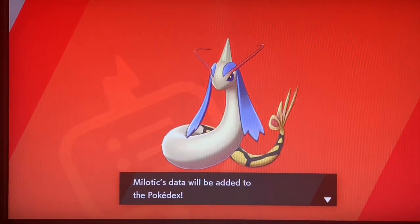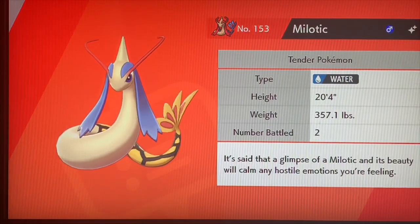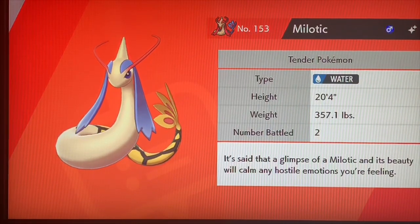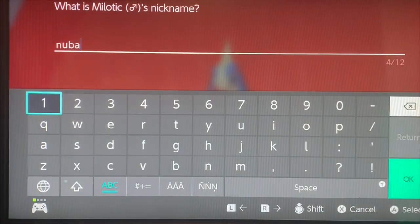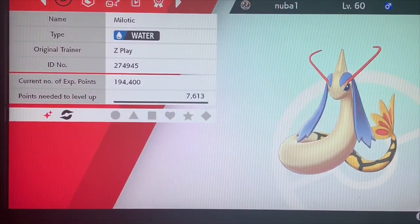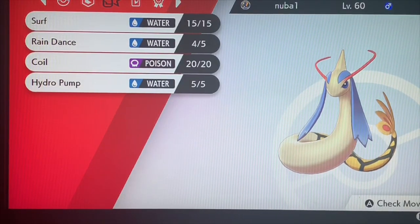I just found a random shiny on the first attempt — I wasn't even trying to get this guy and it just popped out. It was glitching around, it was crazy. I'll name you... what's his summary? Oh my gosh, he's a shiny of course! He's got good HP, and it's Syrups, Rain Dance, Coil, and Hydro Pump.